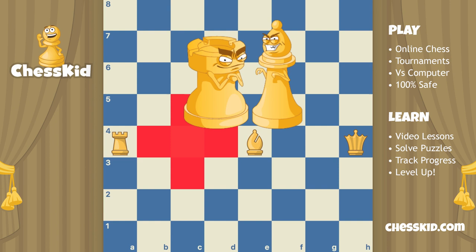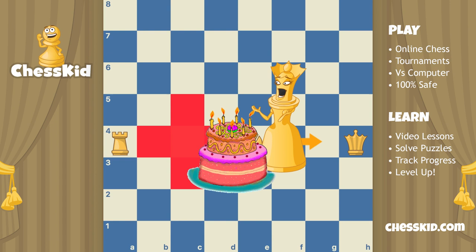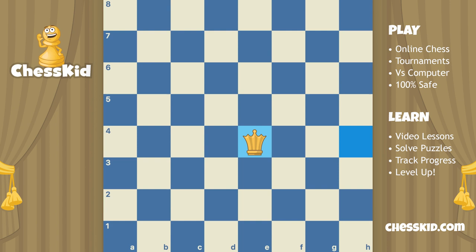It's pretty simple. If you combine the power of the rook and the bishop, you get the power of the queen. She can move up, down, left, right, and diagonal, making her the most powerful piece on the board. But just like your birthday, you only get one queen.